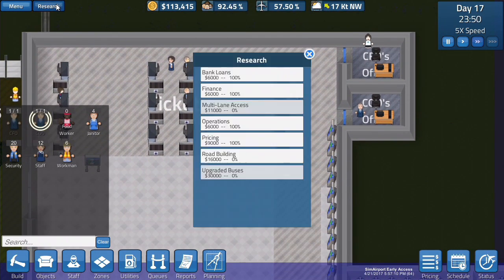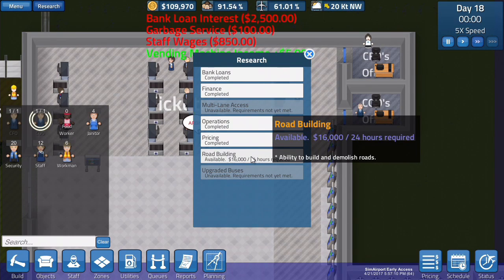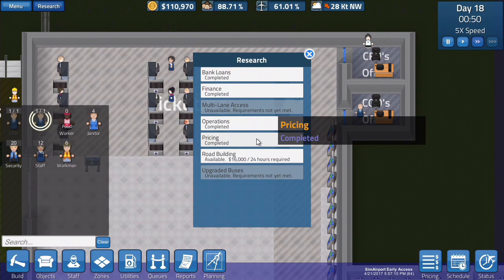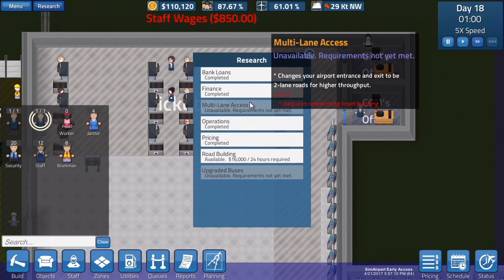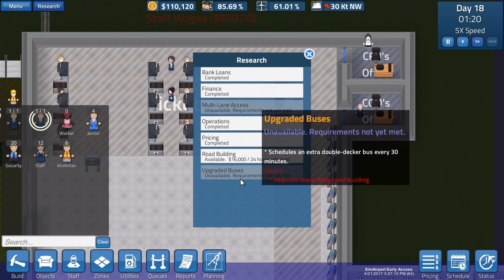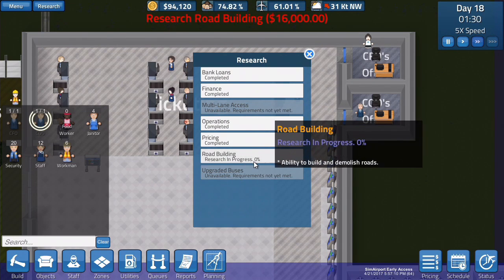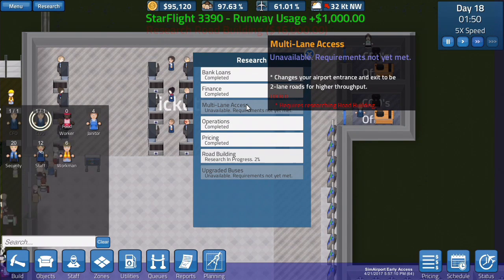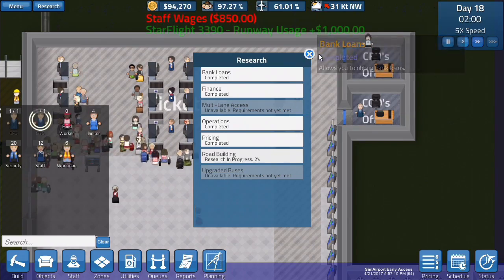Now what research do we need to be doing? Road building: available, $16,000 — ability to build and demolish roads. That could be awesome. Everything else is completed — they're all completed. Schedule an extra double deck — we'll definitely do this at $16,000. And then we need those too, and then we're done with every research.